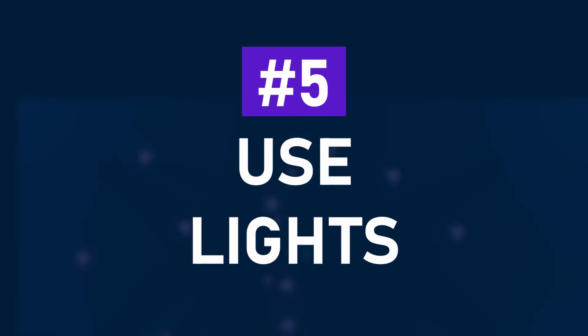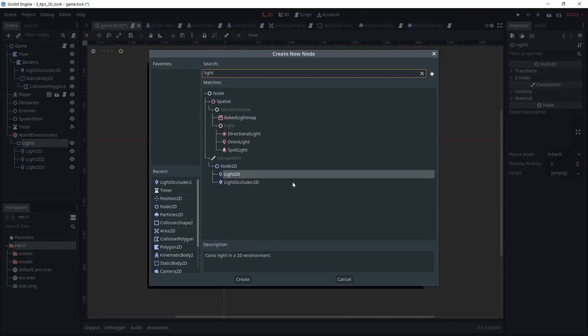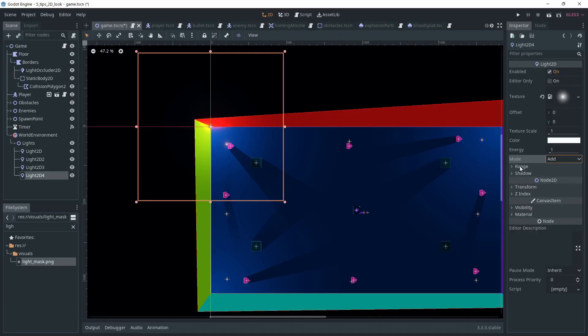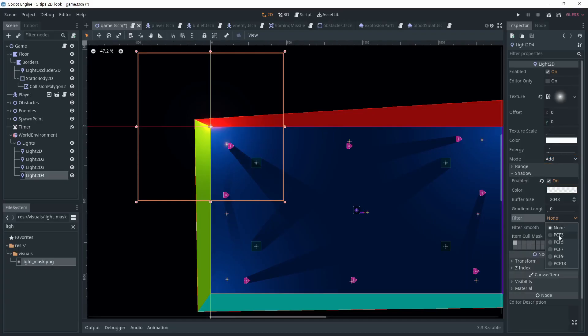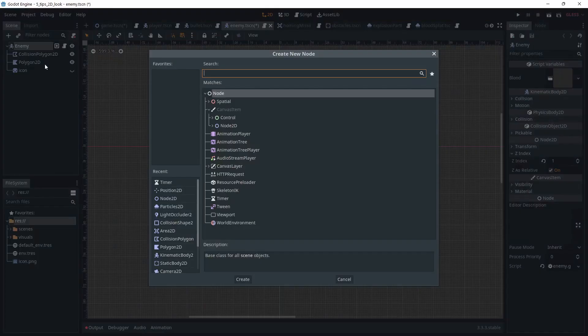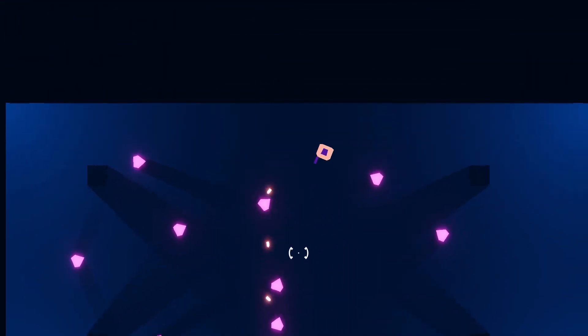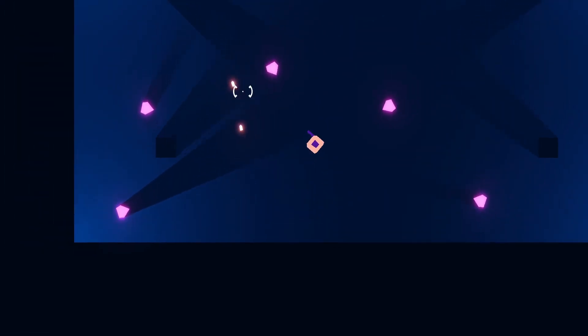The fifth advice is to make use of lights — it's easier to set up than you think. Simply add a Light2D node to your scene and add a texture for your light, which defines the light shape. In my case it's a circle with a radial gradient, but you could make a cone shape to mimic a torch lamp, especially useful for dark top-down shooters. Make sure to check shadows enabled to make it even better. Simply add an occlusion polygon node to any node you want to cast shadows — I put one on the player, the enemies, and the pillars. Lights and shadows will make your world much more immersive, but don't abuse them as too many shadows can make a scene feel busy and hard to read.